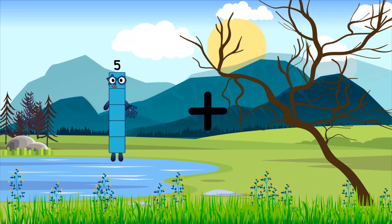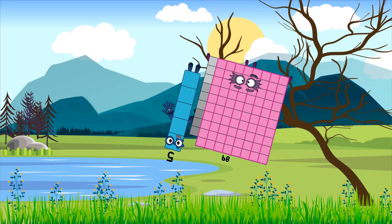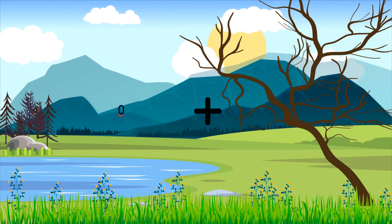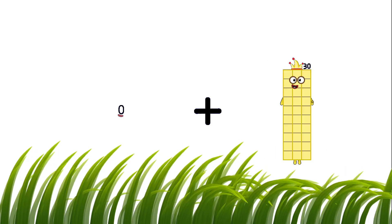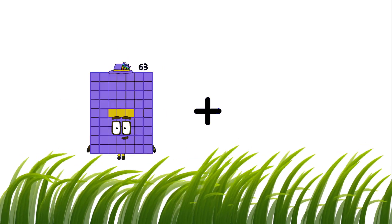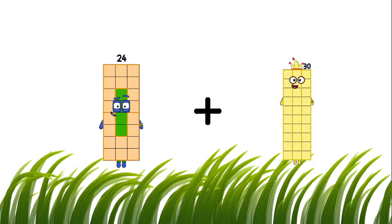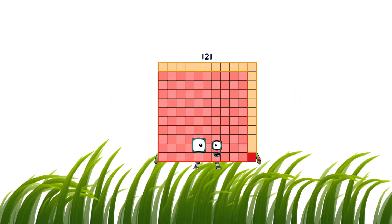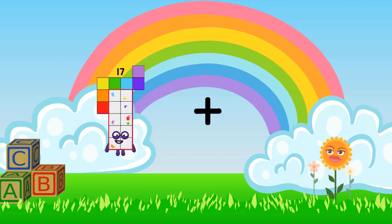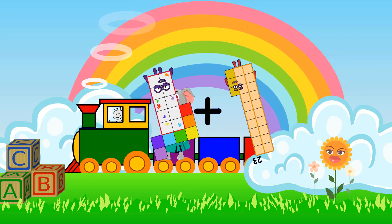5 loss 89 equals 94. 0 loss 94 equals 94. 24 loss 97 equals 121. 17 loss 23 equals 40.